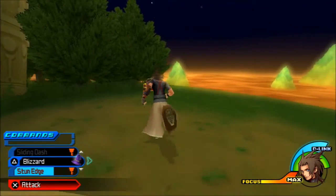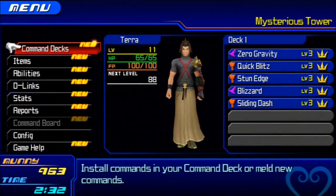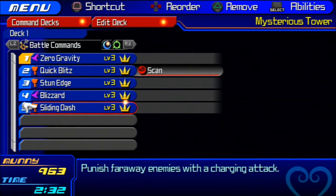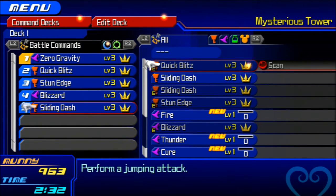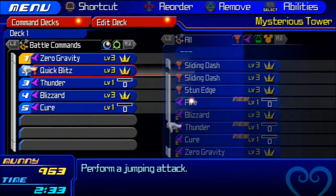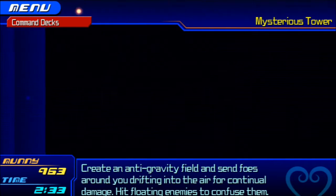Hopefully I remember how to navigate. There are some treasures — might as well get those. I got Cure! Oh my god, I need that. I absolutely need Cure now — I don't always have to rely on using Aqua's ability. All these are level threes anyway. Flying Dash, you're fun, but Cure is definitely my priority right now. Stun Edge — that's a lot.